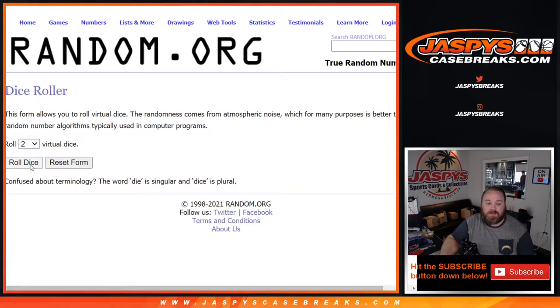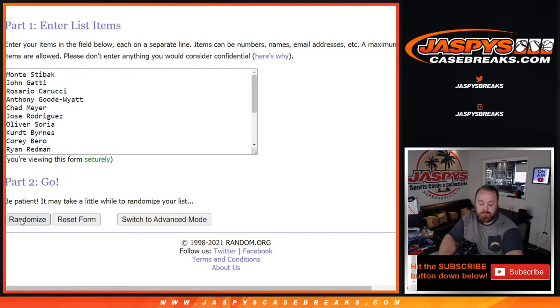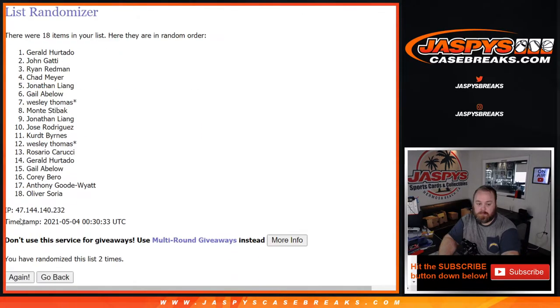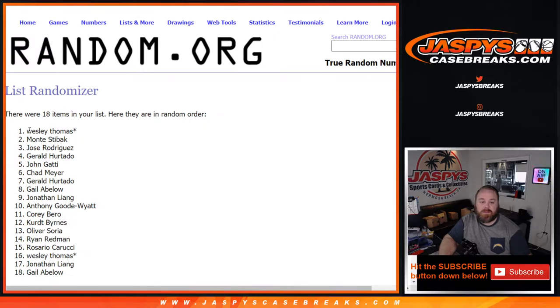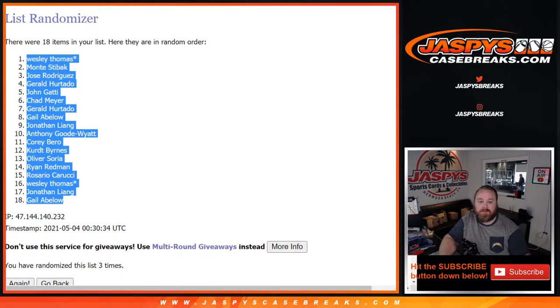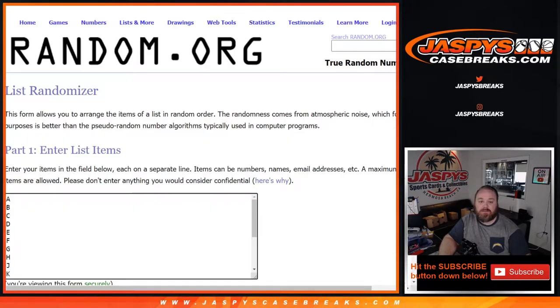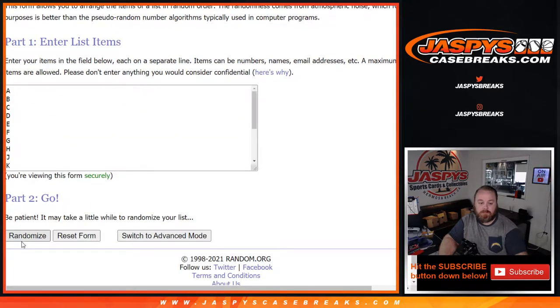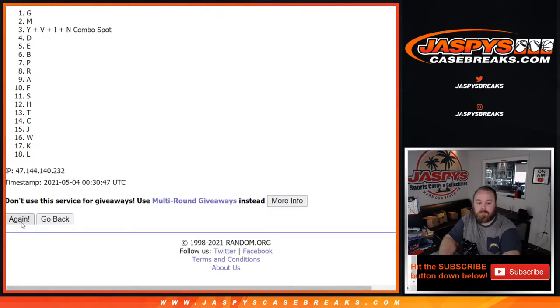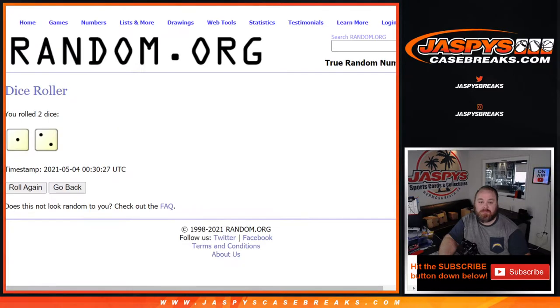Dice roll to randomize both lists and pair them up — a one and a two, three times. Third and final time, from Wesley Thomas down to Gail Ablo. Three times on the randomizer, three times on the dice. Now three times on the letters. Third and final time, from T down to K.